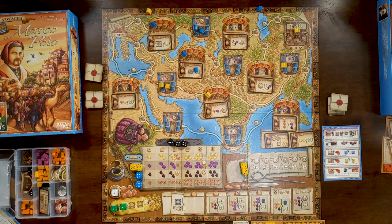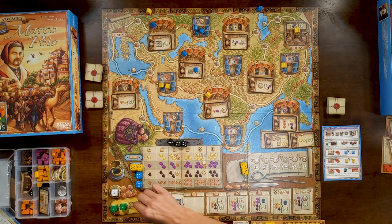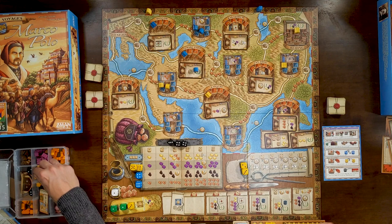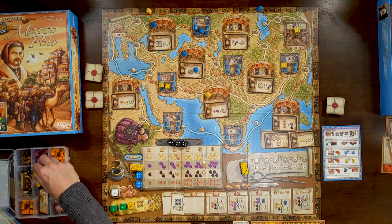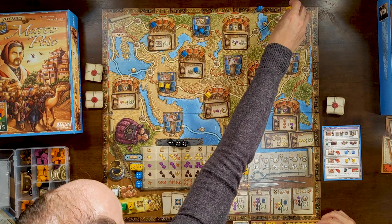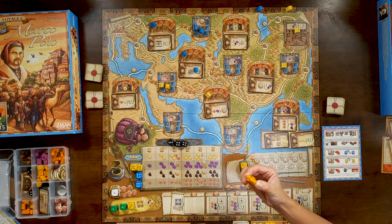For my last die I'll go here and take a gold and two camels. I complete my contract — I get gold and two camels, one additional movement, and four victory points. I still need to pay the three camel travel cost for the movement. That contract goes in my fulfilled pile — you turn them upside down. I should have anticipated her taking that spot and maybe changed my turn order.